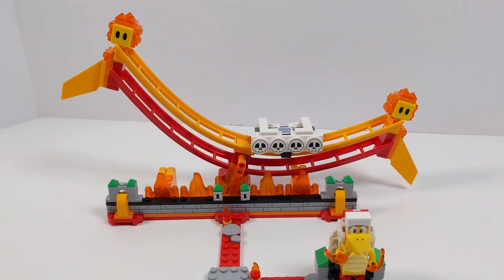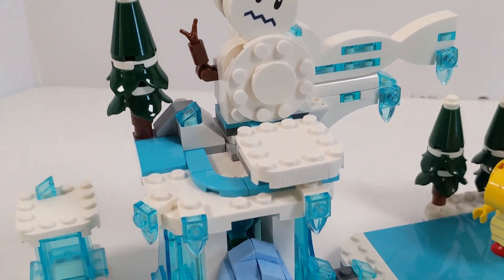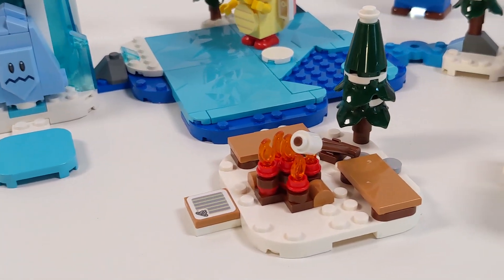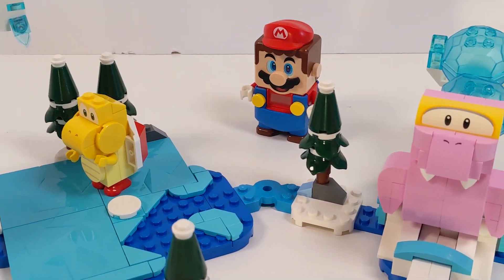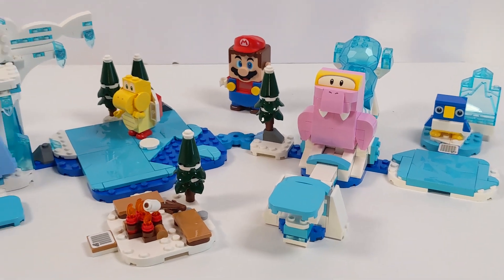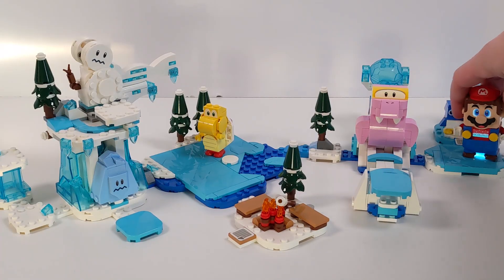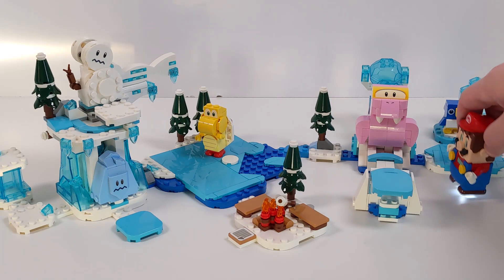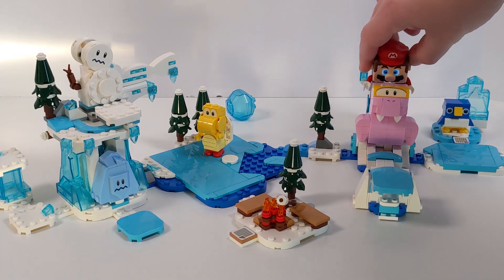One of the biggest sets of the wave is the Flipper Snow Adventure, coming in at 567 pieces for $65. This is definitely the most expansive set of the wave. It includes a red Koopa, Flipprous, a baby penguin, Freezy, and a snowman at the top of the mountain. This set makes fantastic use of those brand new ice elements, with lots of translucent blue between the boulders that get flipped by Flipprous. You step on a teal platform as Flipprous launches ice boulders, and once you avoid those, you go to the platform behind him and knock him out for coins. You can greet the baby penguin and knock out the Koopa just like any other.